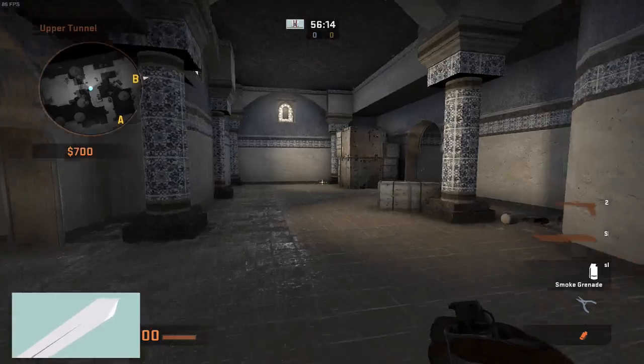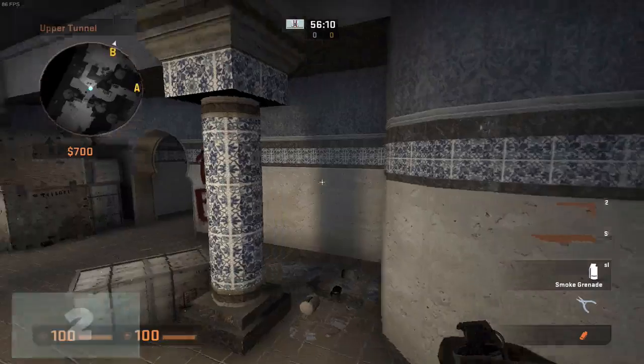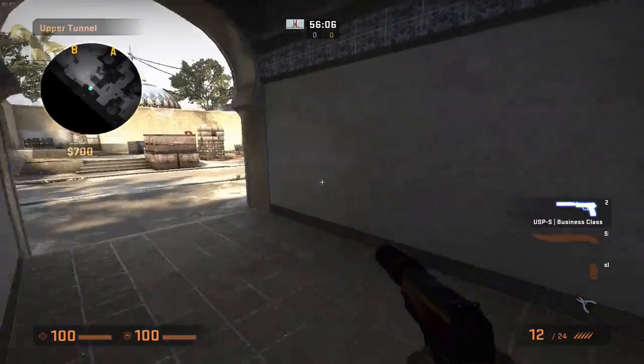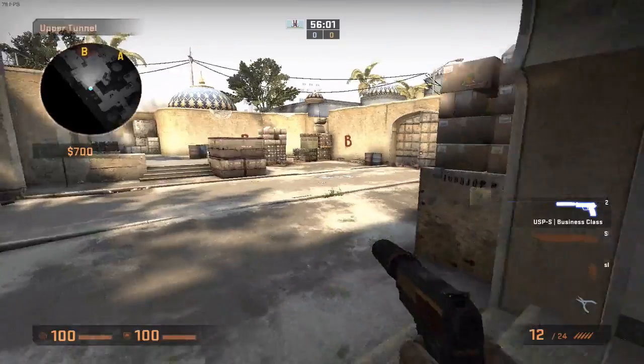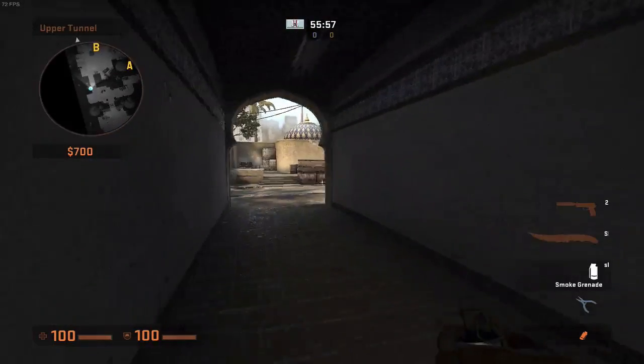This next smoke is extremely useful if you want to take over site or if you just want to simply rush B. This smoke is used to smoke off car, which is right about here and you cannot really see it from tunnels. And if you've killed everyone on the site, this smoke will be very easy.